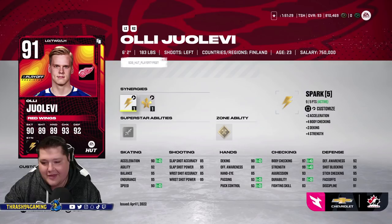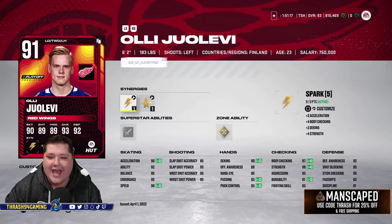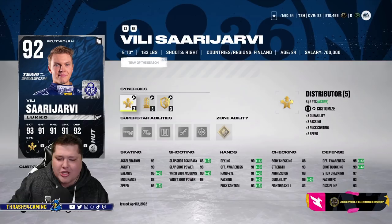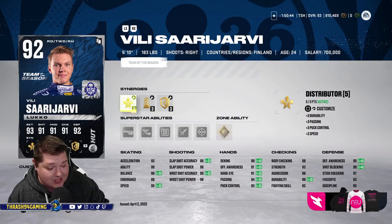We have Olli Juolevi — he's only played one game for Detroit, but he has been on Detroit, so I have him. I haven't used him yet but he's 6'2", kind of slow, fairly average card, but he's 91 overall — I wanted to keep that overall high. Now for the controversial one, I have Vili Sarjevski, who never actually played for the Red Wings, but he did play for the Red Wings in preseason and he was a Red Wings draft pick. That's fine with me — Sarjevski makes the squad, he's 92 overall, decent card, kind of short but otherwise very good looking. I am not going to back down on using him.